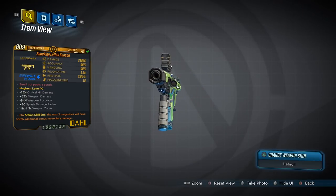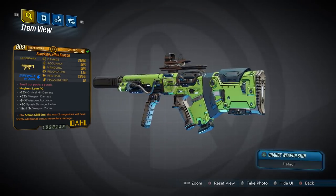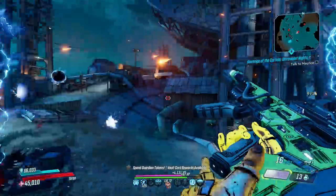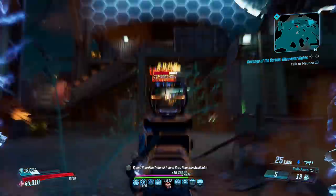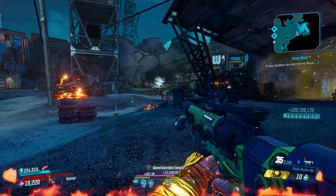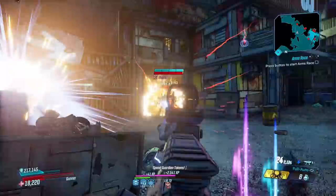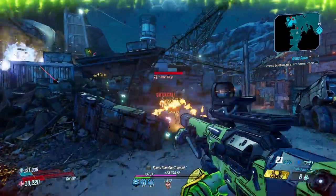Moving on now to the Kalsyn, a Dahl SMG that can come in any element including none, and will drop the quickest from Captain Tron at the end of Athenas if you're on Mayhem 6 or higher. The Kalsyn is the number one explosive Dahl SMG, firing rounds that stick to your target and then explode a short while later. As you slot in your next mag, you'll hear the crescendo of sticky bombs detonating, ensuring there is no time when you're not dealing damage. Both the initial and secondary damage sources get boosted by splash damage skills, making it especially effective on Moze but anyone can tear it up with this gun. It comes in both standard and x2 variants, with the latter holding higher damage potential.